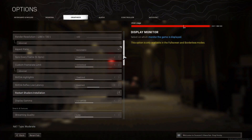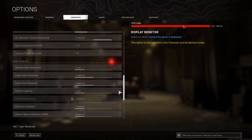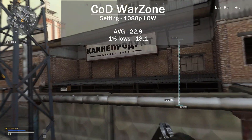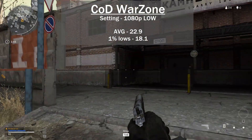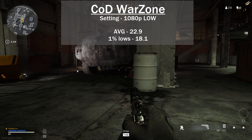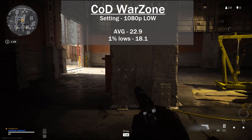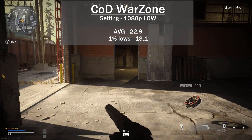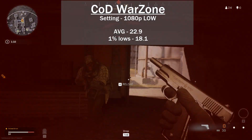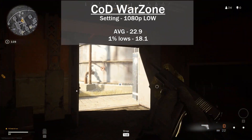Now Warzone — this is where things get not good. At 1080p with everything set to low or disabled, tested in the practice mode of Battle Royale, the average FPS was 22.9 with 1% lows at 18.1. It looked bad, it ran bad, and it made me sick. The reason it looks so bad is because Warzone needs more than 2 gigs of VRAM — it actually needs 2.3 gigs of VRAM.